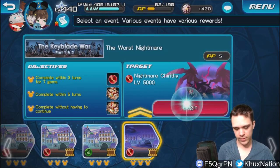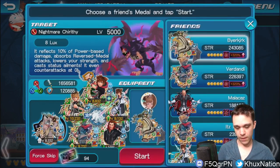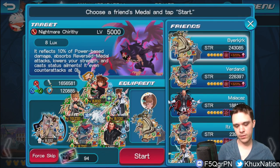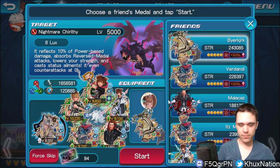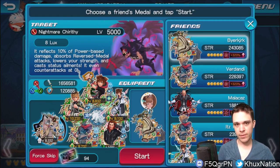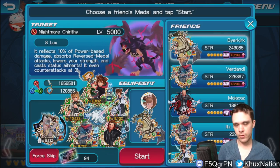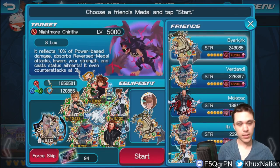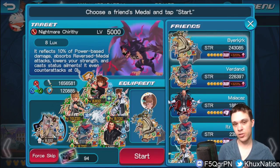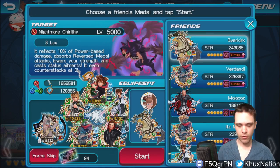Alright, without further ado, let me go ahead and actually play the quest for you guys so you can check it out. For my friend medal I'm using one of my friend's Gula, because it fits Sleeping Lion and helps make my setup more powerful. If you don't have a Gula, don't worry — you can still use any other tier 10 friend metal and you should be fairly fine. Just remember to make sure it's not a power or reverse type.